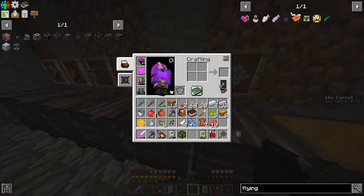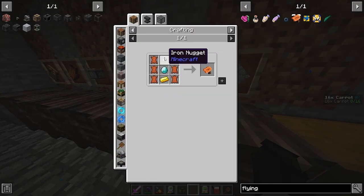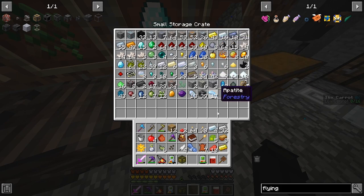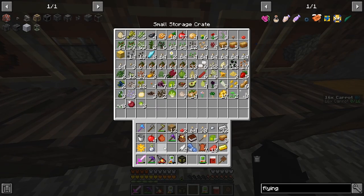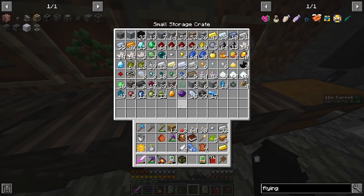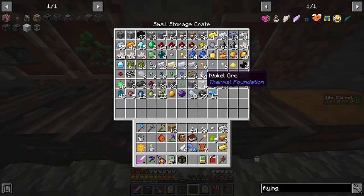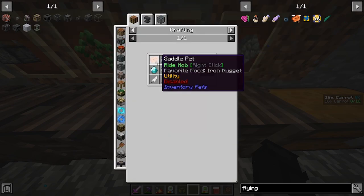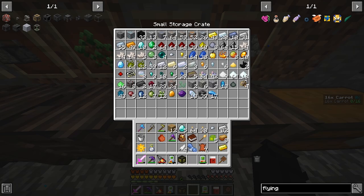Let's go see what exactly we need. We need an iron nugget, a diamond, and a gold ingot. We'll grab the gold ingot, put away the silver, grab the iron nugget, put away some seeds and whatnot. Put away the beef, put away the mushrooms. We need five diamonds — four for this, one for this. We have the gold ingot and the leather.